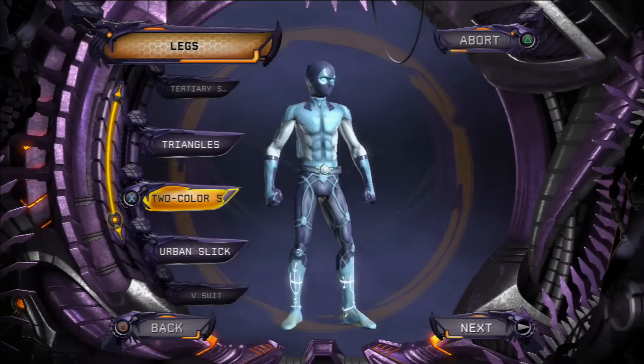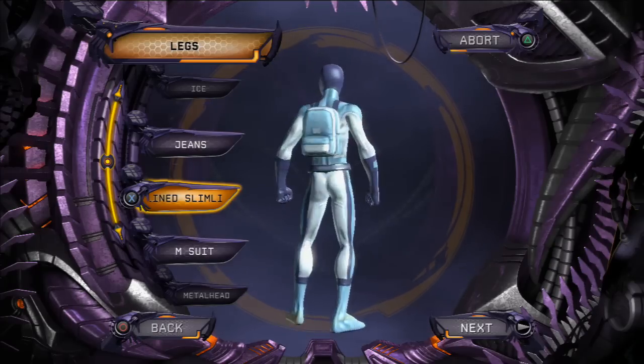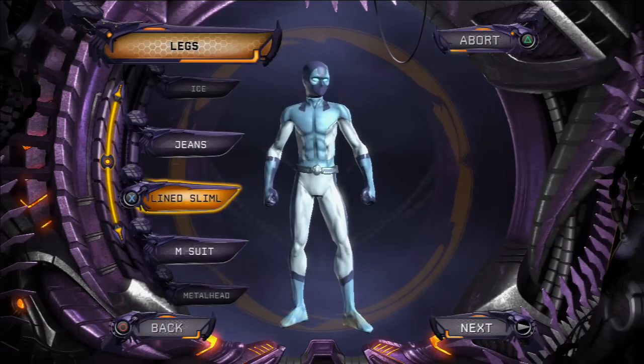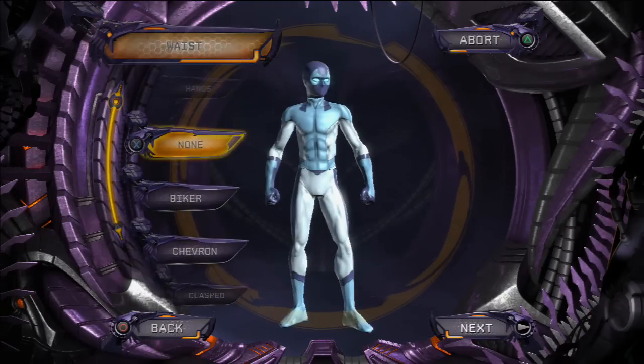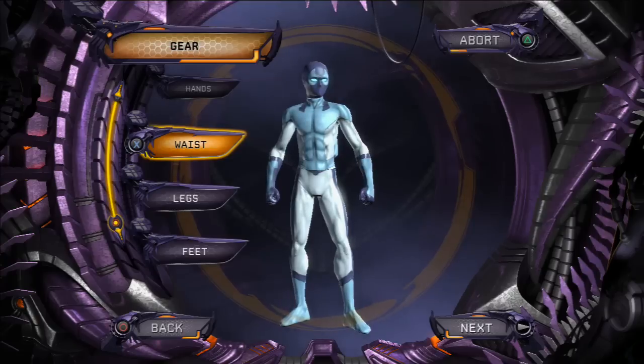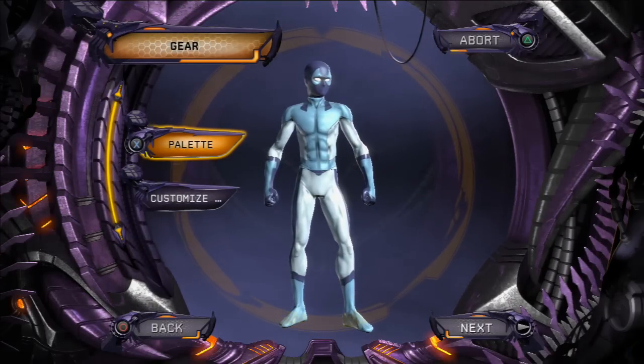For the legs, we're gonna give him the only one that actually works with this outfit - the line slimline. Don't worry about the lines on the side; although noticeable, they won't be so bad once you've colored it in. Remove the belt because you won't need it, and that's the initial outfit. It looks a bit silly now but we're gonna go to gear and make our palette.